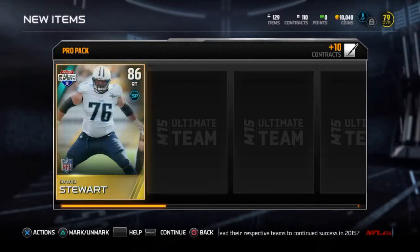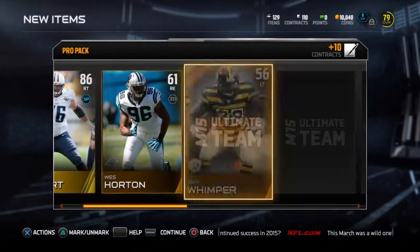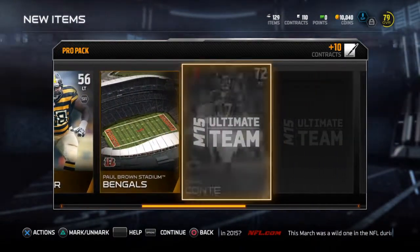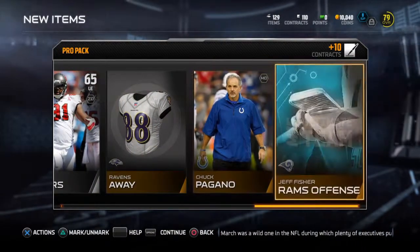I'm rocking Seahawks because they've got a good playbook. Got a David Stewart - 86! Damn, I'm getting some good stuff in here, hopefully we can keep it up.